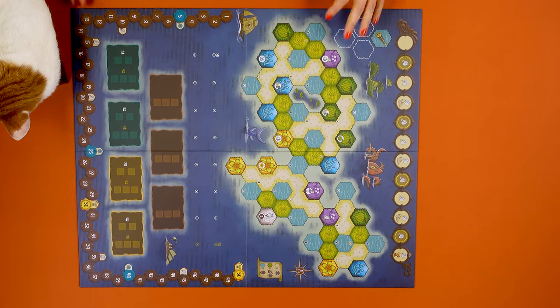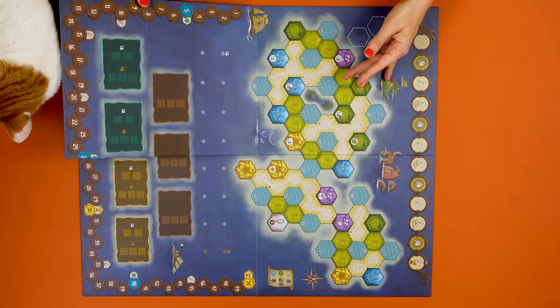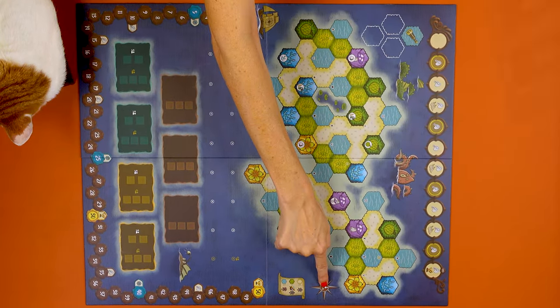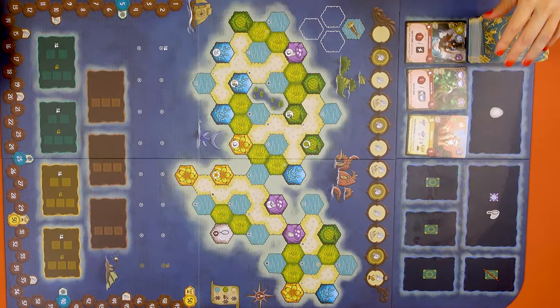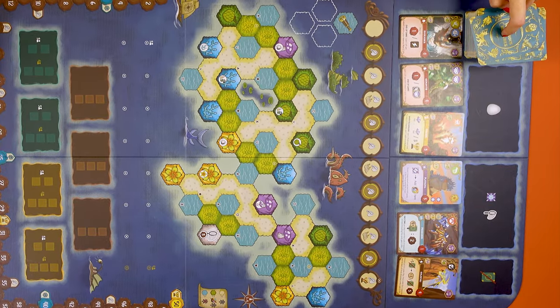To set up the game, you start by placing the main board in the center of the table. The main board is double-sided with one side for one to two players and the other for three to four players. Today I'll set up for three players as shown in the compass here. Place the supply board next to it, shuffle all the wondrous creatures cards, deal six of them face up — that's called the wilderness — and keep the other face down.